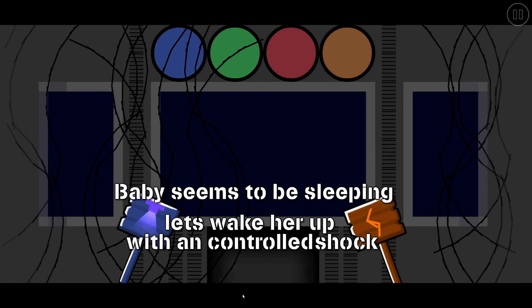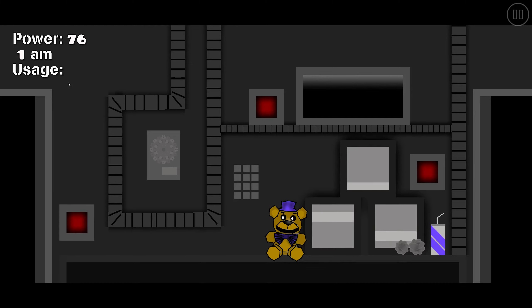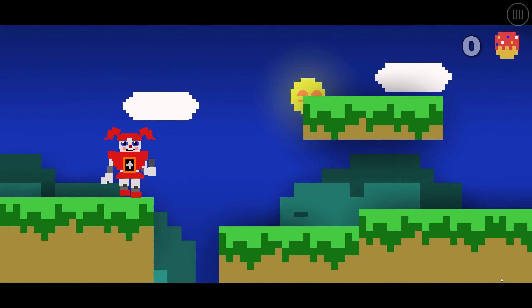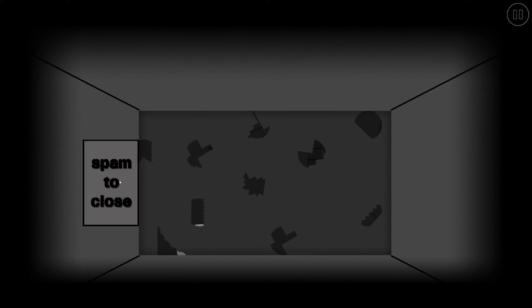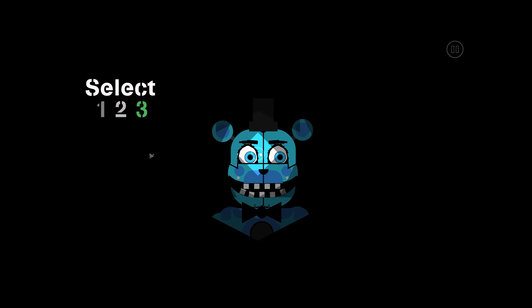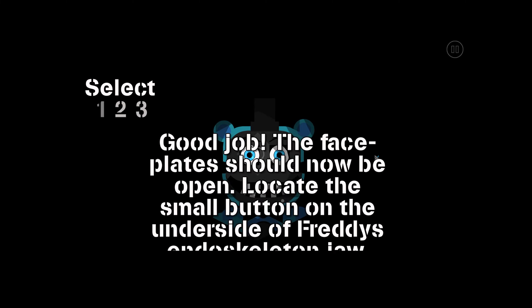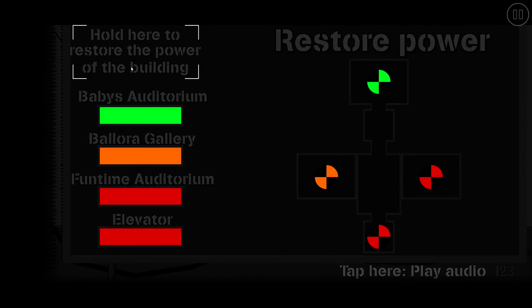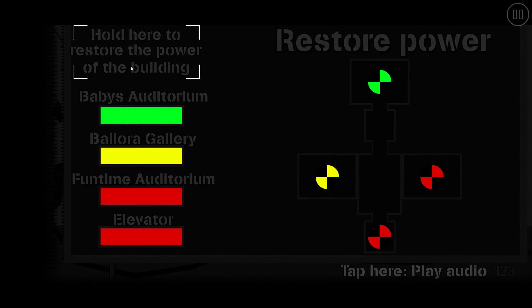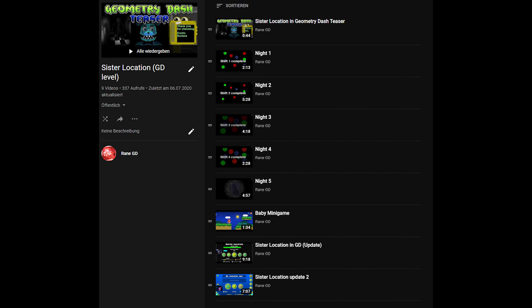All five nights, including bonus nights like the private room with Ennard or the baby minigame — I did all of that in Geometry Dash. Sadly the level isn't out yet because of bugs that I need to fix, and most of them even relate to the version. So I'll have to wait until 2.2 comes out because there are features I need to use for this level. Until then, the only way to watch more of this is to watch the playlist that I'll link in the description down below.